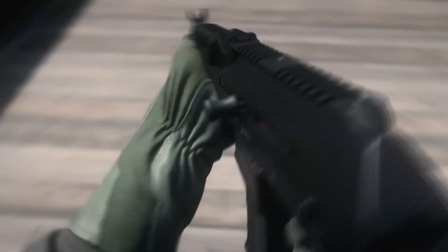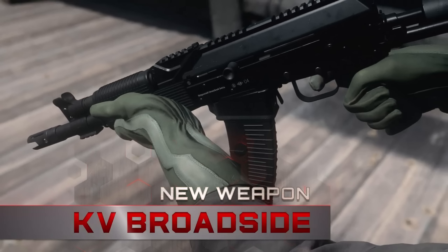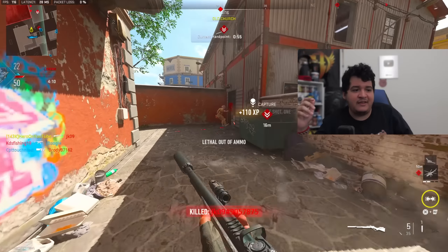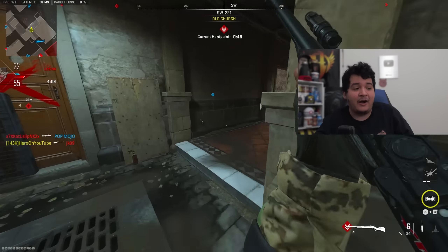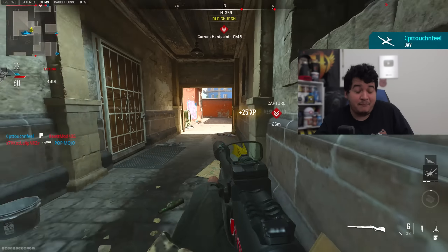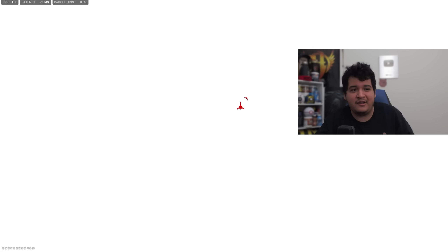Here's the new battle pass. The shotgun is located in Sector B4, the new Assault Rifle is in B11, and the Dual Kodachis are in B13. So you can unlock the two more important weapons a bit earlier than the melee weapon, since most of us don't really care about the melee. I'll show you guys how to unlock everything in a future video on my main channel when the update is actually out.